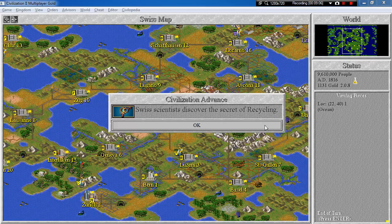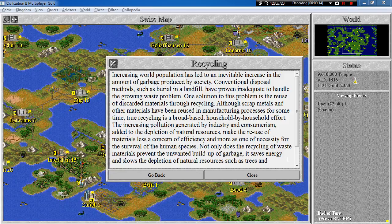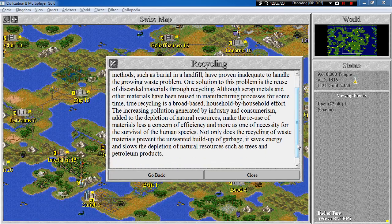Swiss scientists discovered the secret of recycling! The goal is to build a recycling center, but let's first read more about this. Increasing world population has led to an inevitable increase in the amount of garbage produced by society. Conventional disposal methods such as burial in a landfill have proven inadequate. One solution is the reuse of discarded materials through recycling. True recycling is a broad-based, household-by-household effort. The increasing pollution generated by industry and consumerism, added to the depletion of natural resources, makes reuse of materials a necessity for the survival of the human species. Not only does recycling prevent the buildup of garbage, it saves energy and slows the depletion of natural resources such as trees and petroleum products.